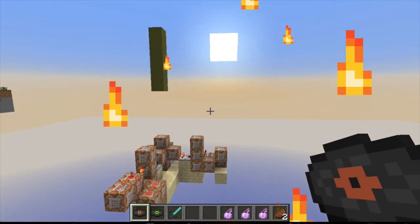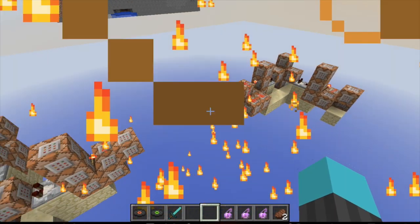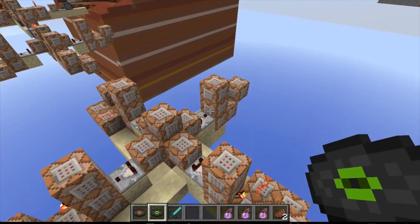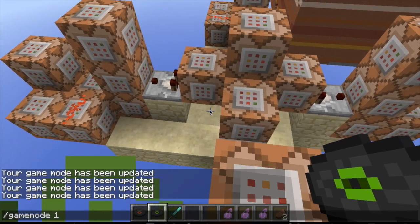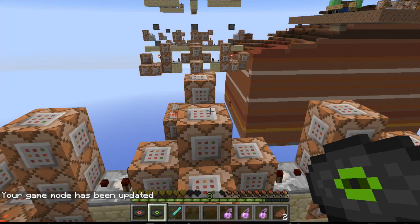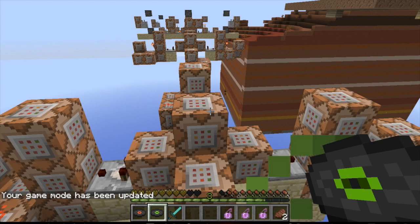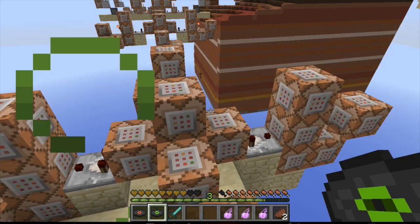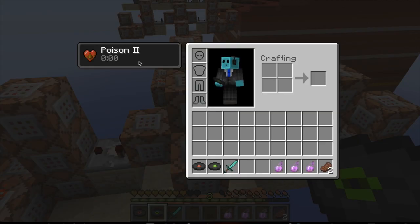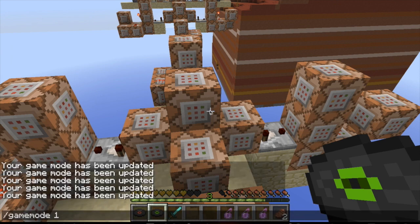That's the basic template you want to use if you want to make your own. The Adulteration Shield is a little bit different. If we hop into game mode zero, you can see that when I hover over it, I've got the poison effect — I even have poison two, but it's not giving me damage. I get the particle effects, my health bar looks poisoned, which is a cool effect I was going for. I have the poison effect, but it's constant and I'm not taking damage. How did I do that?